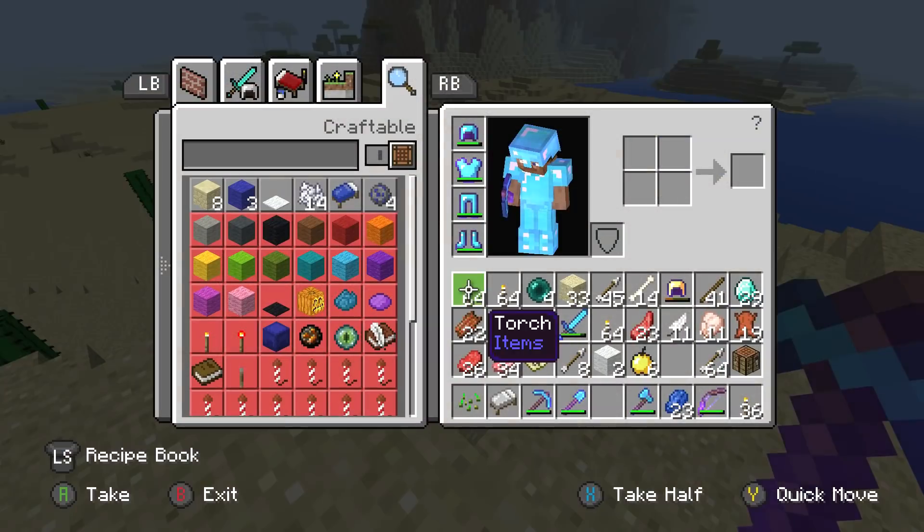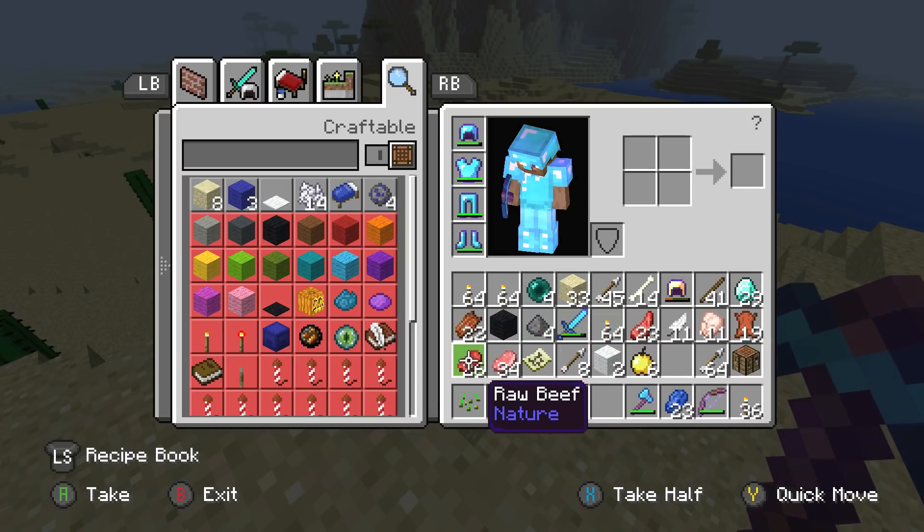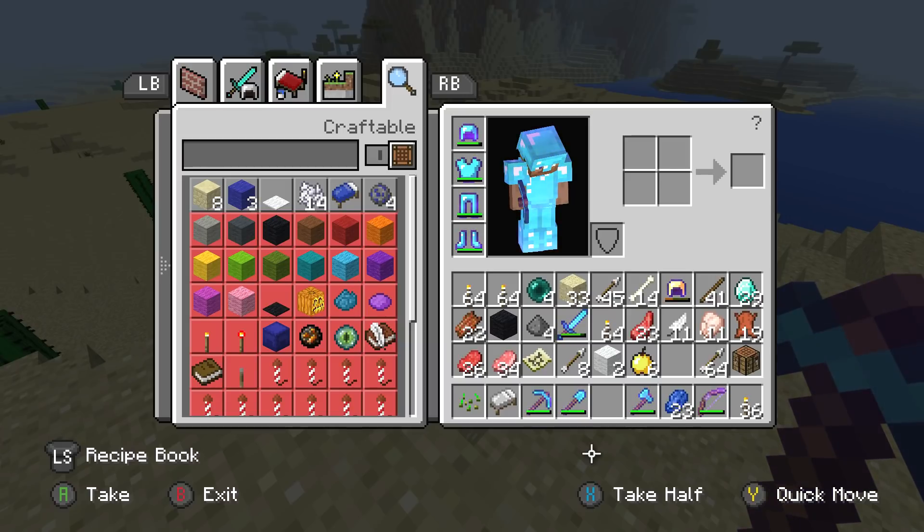Yeah, so I think that sounds like a pretty cool idea because our base is at spawn. The only thing we need is some iron — I don't have any iron — so we're just gonna have to dig into the ground and get four pieces of iron and one piece of redstone.